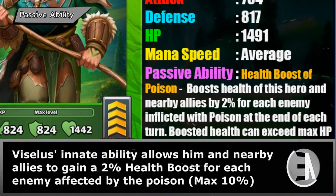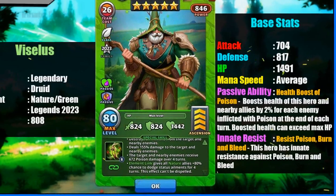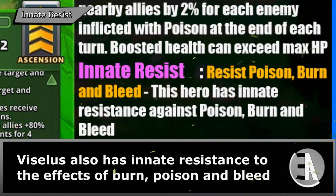Viceless's innate ability allows him and nearby allies to gain a 2% health boost for each enemy affected by poison. Viceless also has innate resistance to the effects of burn, poison, and bleed.